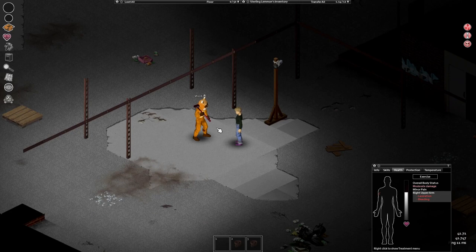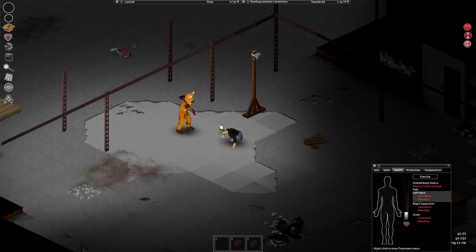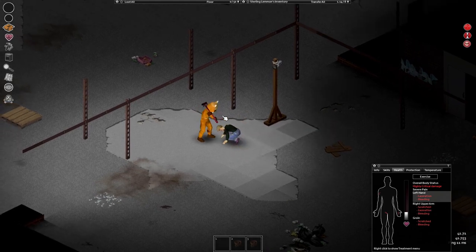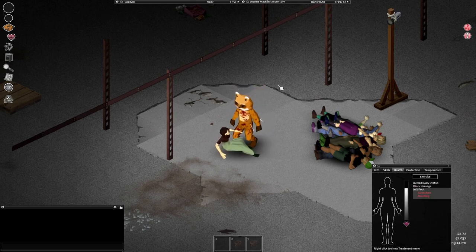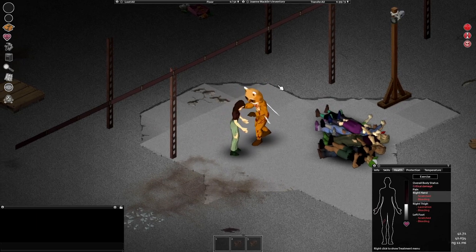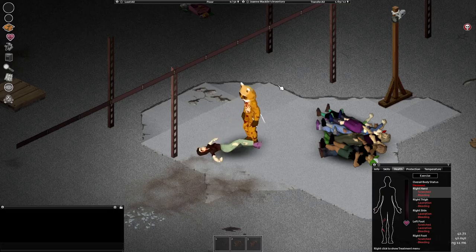Players can falter to the ground where you can stomp them. Players will quickly get up but you have a great opportunity to deal extra damage. You can also kill a person without a weapon by shoving them and stomping them. Even though it's clunky, as the whole PvP system is right now, you will be able to kill a player this way. Better shoes deal better damage and you can even deal bleeding wounds with these attacks.